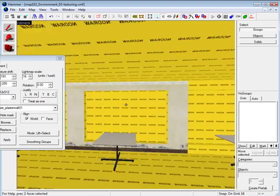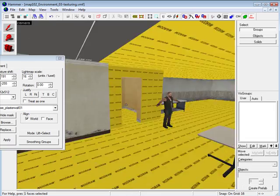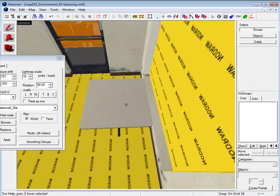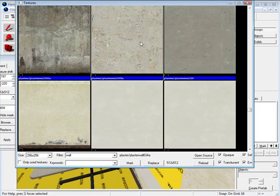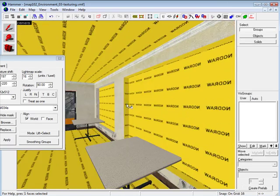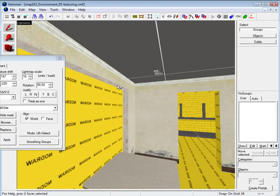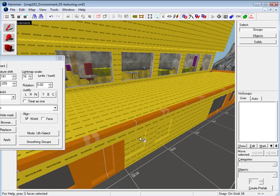It has always been a challenge to texture the entire map and avoid over-analyzing it. During the texture stage it is in the middle of the process where nothing is looking good and nothing is where you want it to be. A lot of times I swap textures trying to make the environment look better, but you have to trust the process. Just keep texturing without over-analyzing what you are doing.